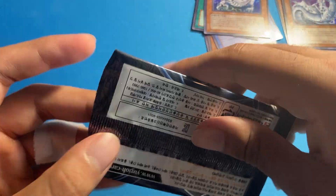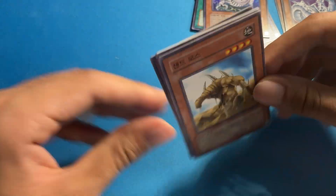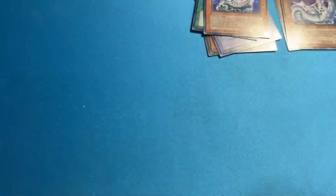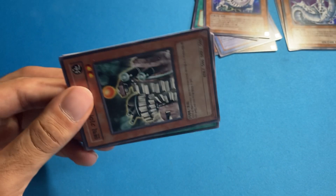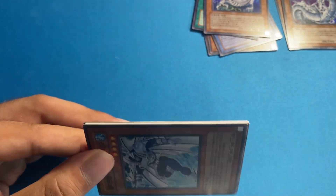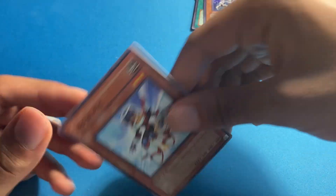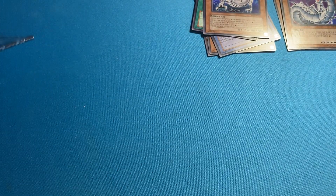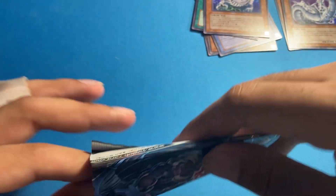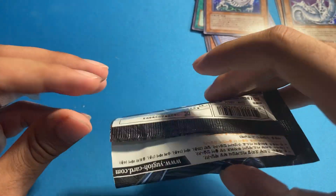Sand Moth — I think that card is expensive in DR04 but it's probably just a meme. DR04 — I don't know why people are obsessed with that set. It's rare but it's also a reprint set. The only one I really understand is the secret rare DD Assailant. That's a really cool card. Other than that, people are paying $300 for an Exarion Universe DR04 secret rare when you can get the tin promo version for like five bucks.